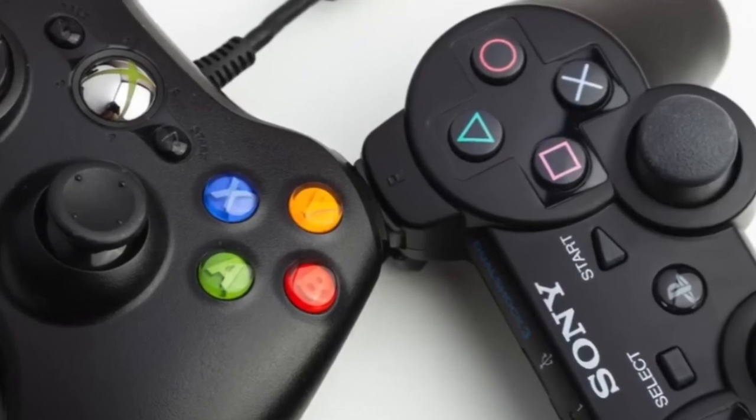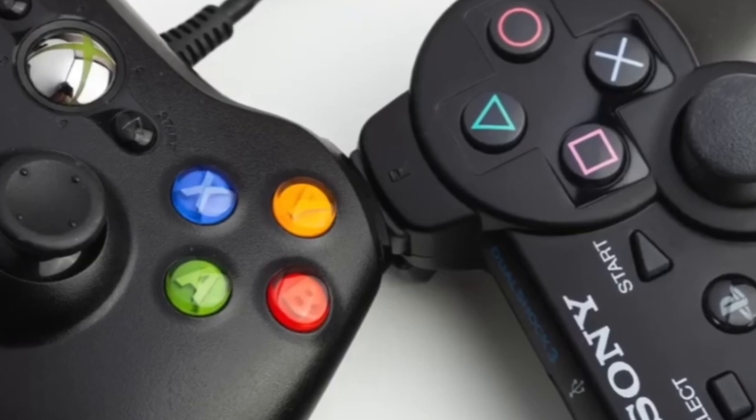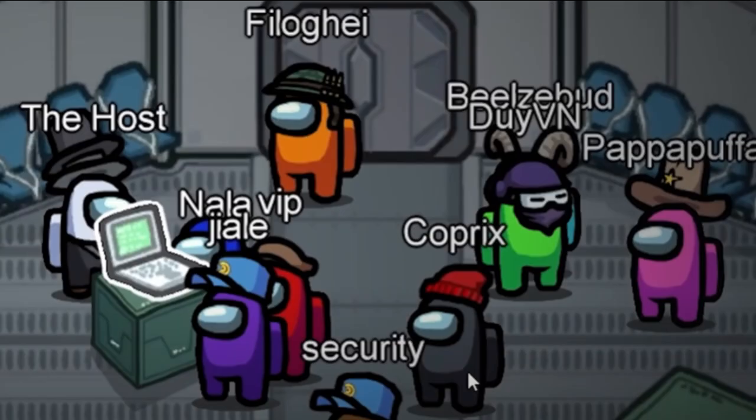Ever feel like throwing your controller across the room in a fit of gaming rage? We've all been there. Today, we're diving into the top 10 game mechanics guaranteed to make you want to tear your hair out, or maybe just uninstall the game. Get ready for some epic frustration as we explore the design choices that make gamers want to scream.